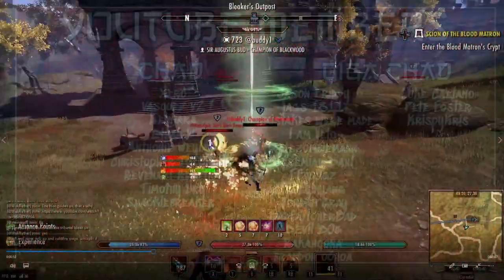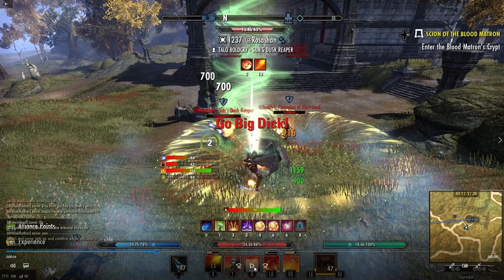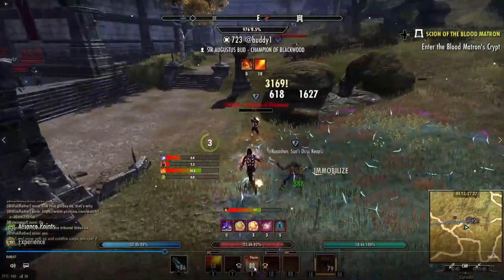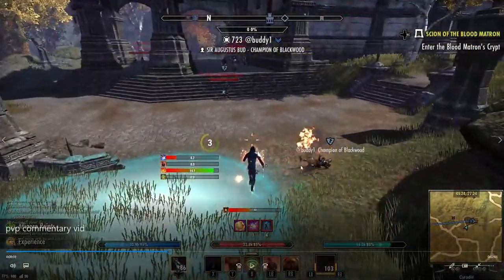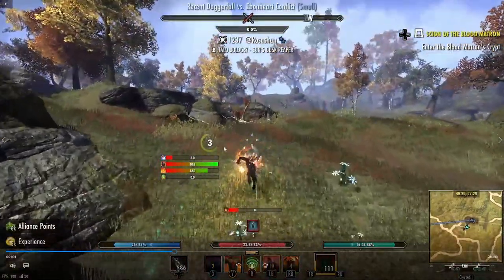To start with this 1vX here, nothing special — we're able to actually burst down a wolfy boy from 100 to full, which is not going to happen too many times, so we've already got one kill to our name. We got two kills, three kills to our name. There's really nothing fancy here guys, these guys are just zerglings, that's literally all there is to it.